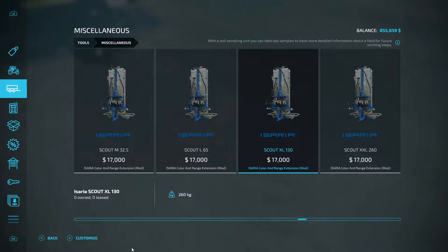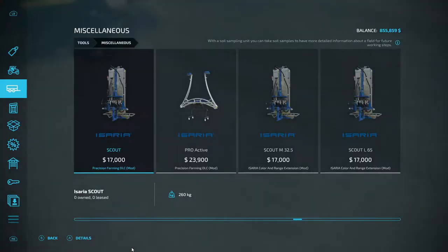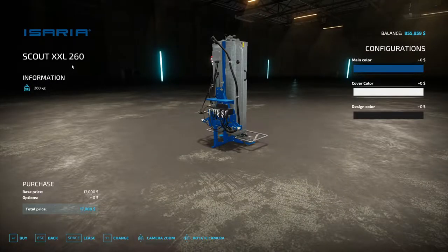This is the color and range extension. Your regular one is here with no customization. You just get these four in the range — medium, large, extra large, and extra extra large. You can go by the numbers too: 32.5 meters, 65, 130, and 260 meters. We're going with the extra extra large 260. I want to keep it blue. Same price as the other one we sold, but it covers more ground, so we're buying it.